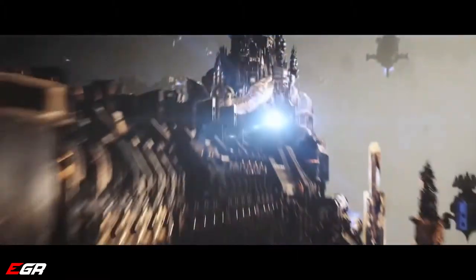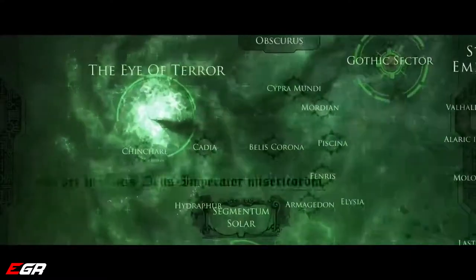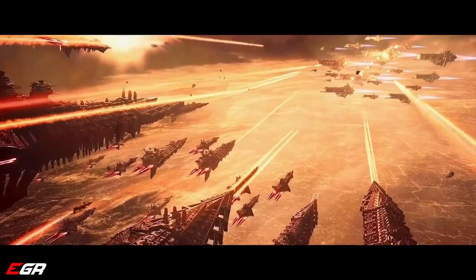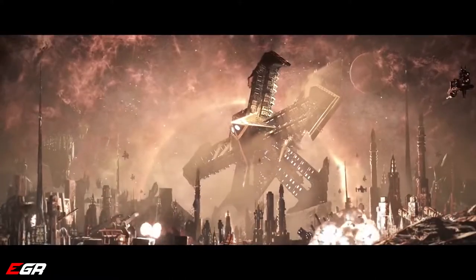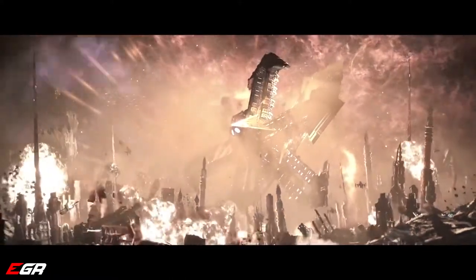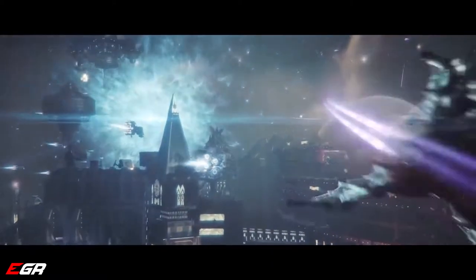Our Emperor. The Thirteenth Black Crusade tears through the Aegis Ocularis, the space surrounding the dreaded Eye of Terror. Worlds burn as chaos makes a push for holy terra, the ashes of Cadia flowing in its wake, as the combined might of the Imperium desperately tries to stem the tide.